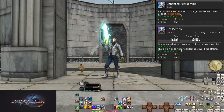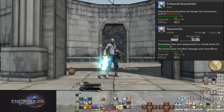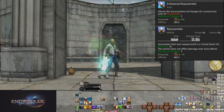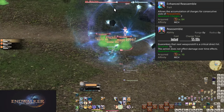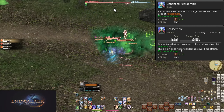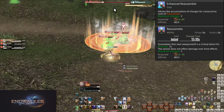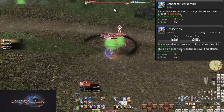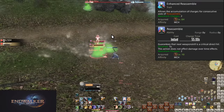Level 84, Enhanced Reassemble. Reassemble now has two charges. It still has a 55 second cooldown, but we have two things we can use them on: Air Anchor and Drill. In openers we can use both, then on cooldown. Or you could learn the min-maxing of using both charges only in 2-minute reopener windows. Just don't forget you have two charges now — make use of both of them and keep at least one on cooldown at all times.